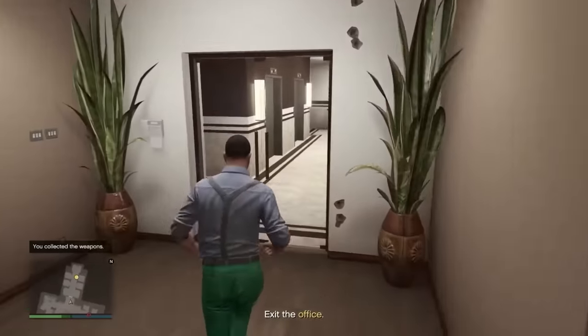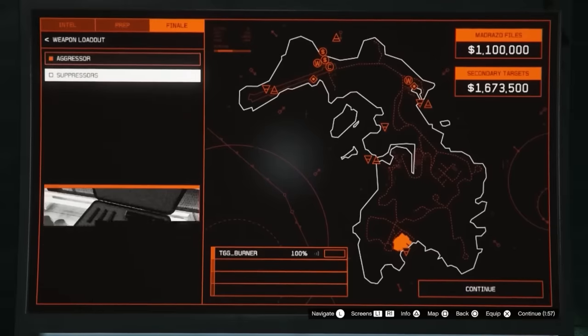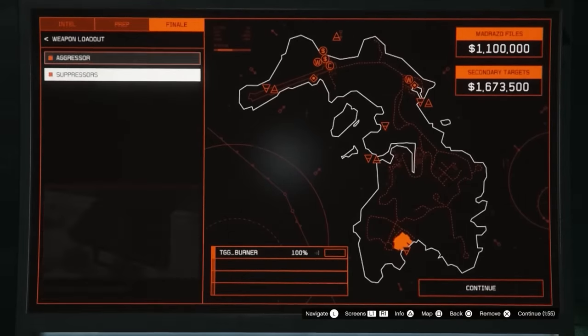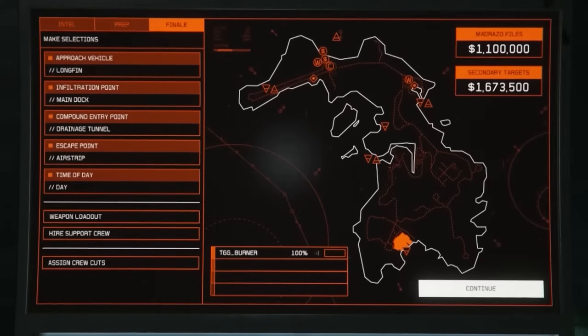Let's start up this finale. Here's the setup: approach vehicle is Longfin, infiltration point is main dock, compound entry is drainage channel, escape point doesn't matter — I just put it on airstrip. Time of day is day, which is probably easiest to see everything clearly. Weapon loadout is aggressor — make sure you choose the option to put a suppressor on it as well. Once that's done, we're good to go.